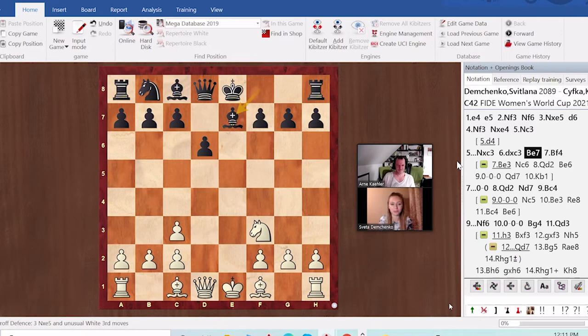In the Petrov you're always going to be around equal everywhere. Maybe if you know some theory there's a slight plus, but it's considered a very solid opening that is really hard to break. At the same time black isn't exactly attacking you either — it's just solid, it's positional. I'm always happy to be white against the Petrov because I play all-in and then I have a beautiful attack — I always have the feeling that black has a hard time defending.